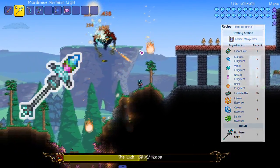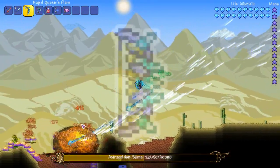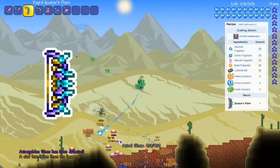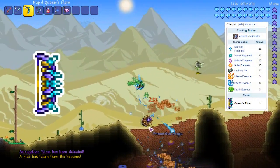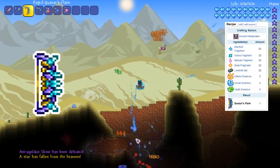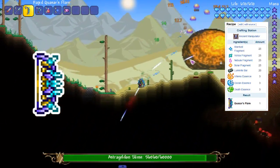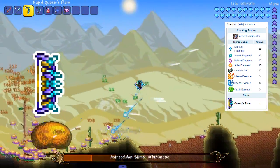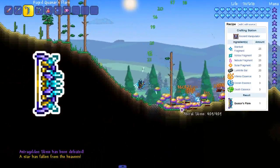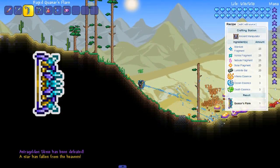The next legendary slash cheat weapon is called the Quasar's Flare. This post-Moon Lord bow does not require any arrows and instead fires its own quasar arrows. These arrows, upon direct contact with an enemy, inflict the Ichor debuff as well as releasing many homing projectiles. Upon contacting a tile or enemy, these arrows will also restore 10% of the damage they deal as life back to the wielder. Occasionally, the bow will instead fire an unstable energy comet projectile that deals more damage and pierces through enemies.